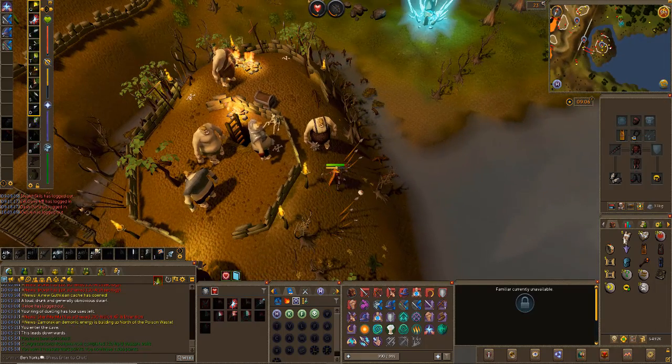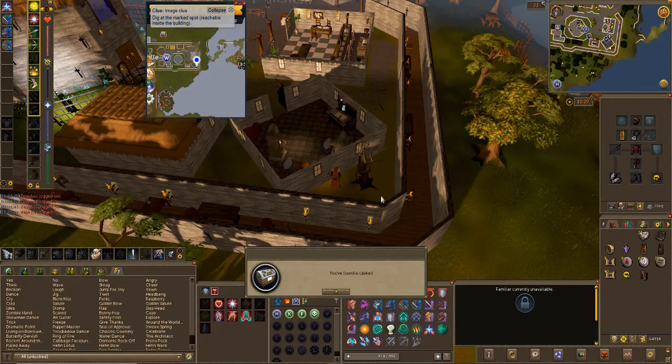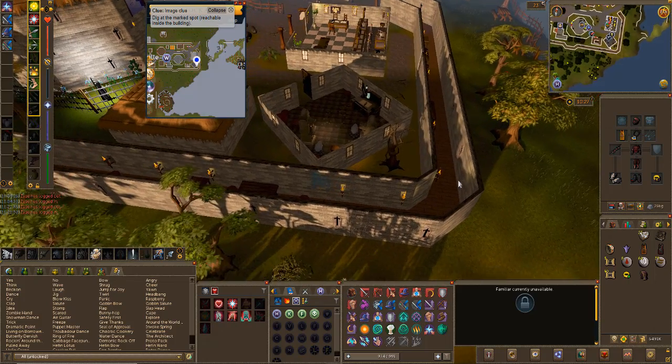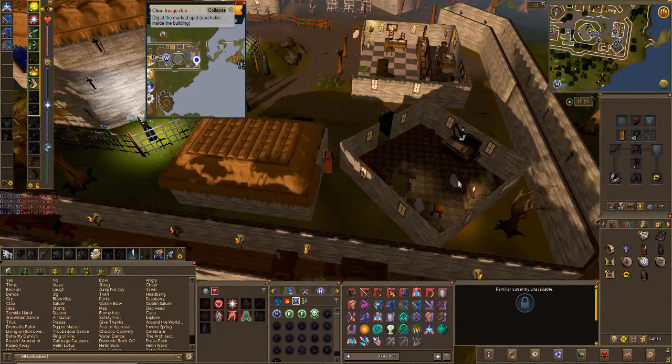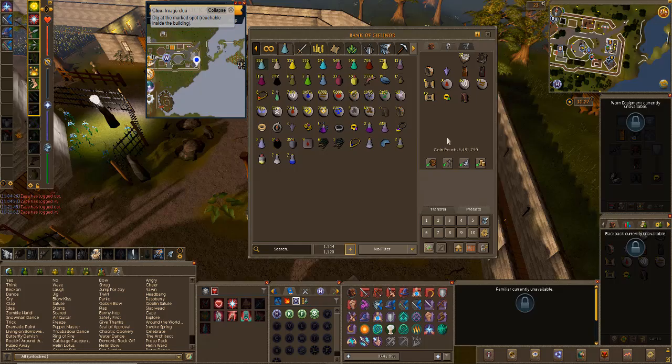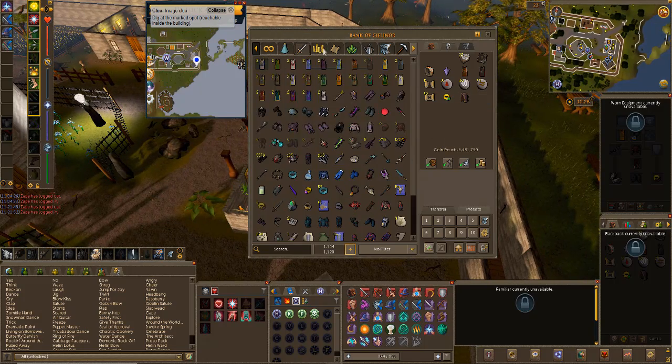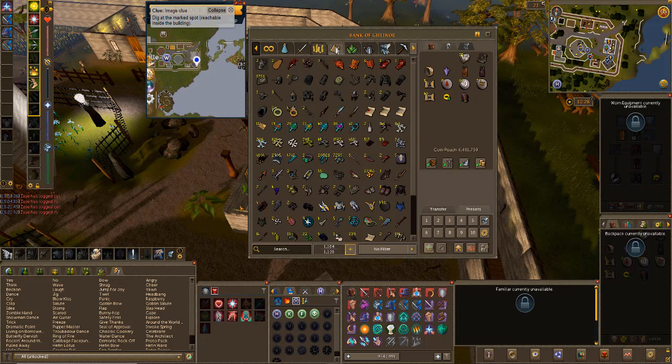That is 20 hard clues done, 5 more to go and then I'm going to crack on with the mediums. Casket number 25 is done. I've got all of the masters, elites and hards done. I was debating whether to do the easies and mediums but I'm definitely going to. My only concern with the mediums is there are a lot of items I don't have, but I'm just going to have to commit to them.